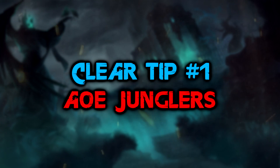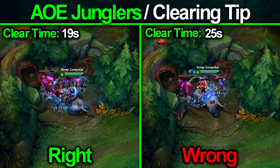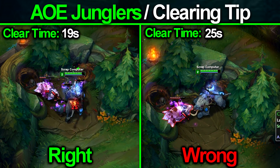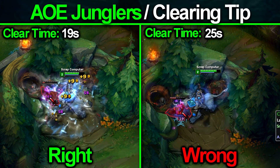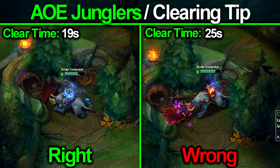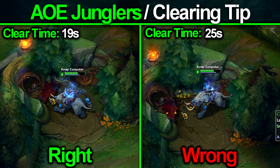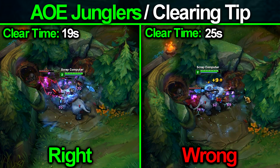Tip number one: AoE junglers. When clearing with an AoE jungler, always auto attack the biggest creep. The reason is simple — your AoE abilities damage all jungle creeps around you equally, which means all the small creeps, which have less HP, are going to die a lot quicker than the larger creep. To counteract this, auto attack the biggest creep at whatever camp you're doing to lower its HP alongside the AoE, so you can kill the big creep at roughly the same time as the small creeps. This will speed up your clear massively.